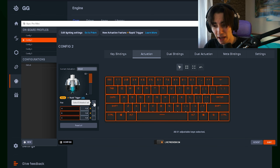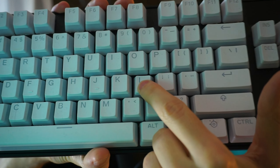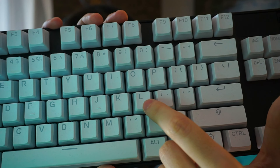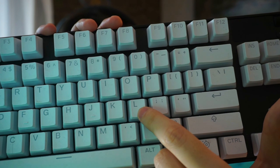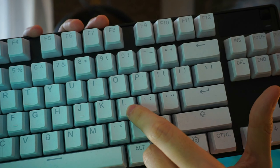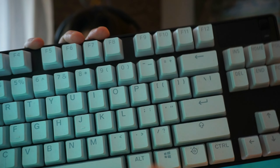We can now select all of these keys and make sure to enable Rapid Trigger. For those who don't know what Rapid Trigger does: normally on a mechanical keyboard, if you press down a switch you have to wait for it to travel all the way back up before you can press it again. But with Rapid Trigger, it only has to travel up 0.1 millimeters to be ready for another key press — instead of going all the way down and back up again.